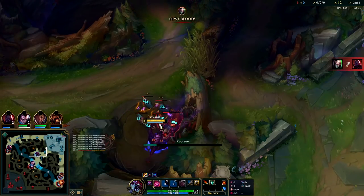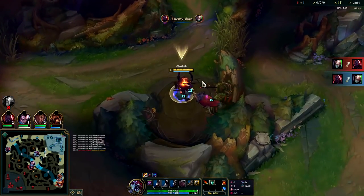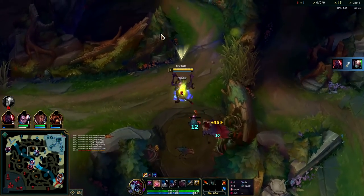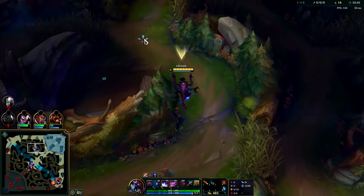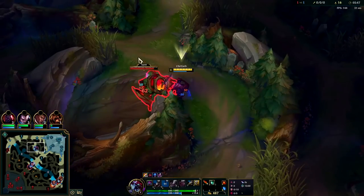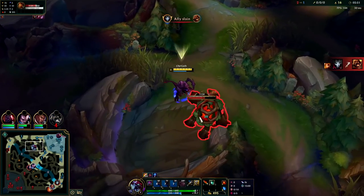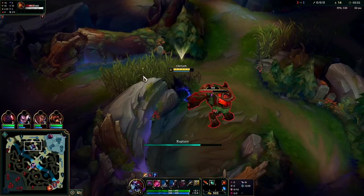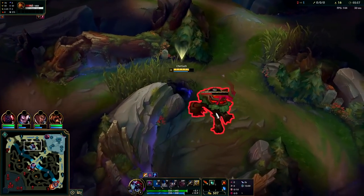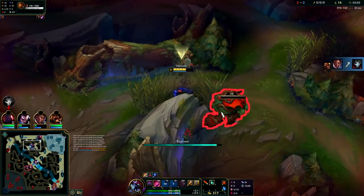Particularly as a jungler — as a laner a lot of times you need flash to survive a gank, but as a jungler you're not really getting ganked most of the time. So I find myself more and more not taking flash unless it synergizes ridiculously well with the specific champion, like Fiddlesticks, where you can stay on top of people with a five-man ult.